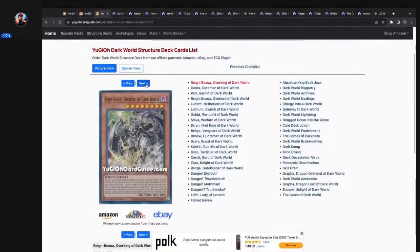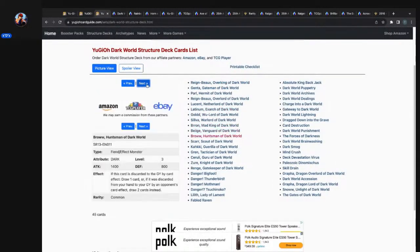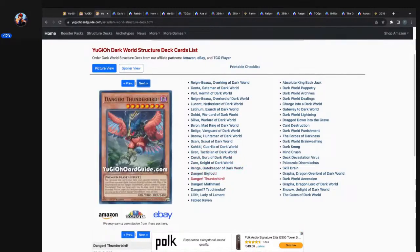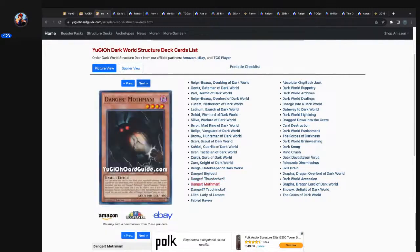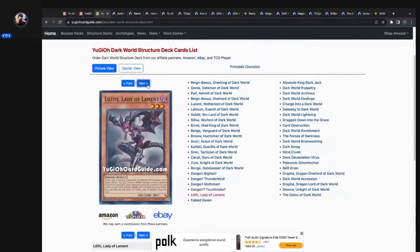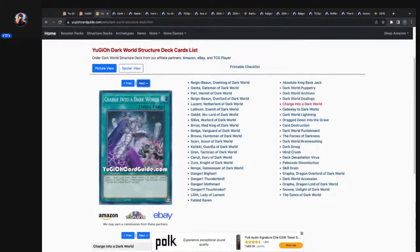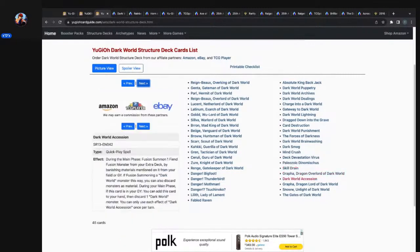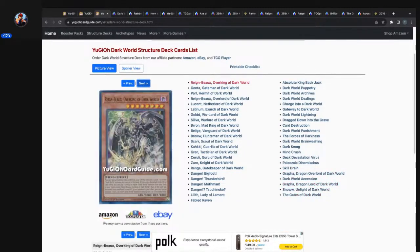Let's go back and see what free agents we got. Not only do you have all the dark fiend Dark World monsters — their aesthetic is an acquired taste, I'll say that. They do got some wrinkly skin. Okay, so it comes with Dangers: level eight Danger Thunderbird, Snake, and Mothman. Absolute King Back Jack. Card Destruction, Mind Crush, Deck Devastation Virus, Dynamiscus, and Skill Drain. So the free agent staples — the Danger Bigfoot, Thunderbird, the Danger monsters, and Skill Drain and Dynamiscus — are definitely your draws. For it to be $35 — that's criminally cheap, come on now.